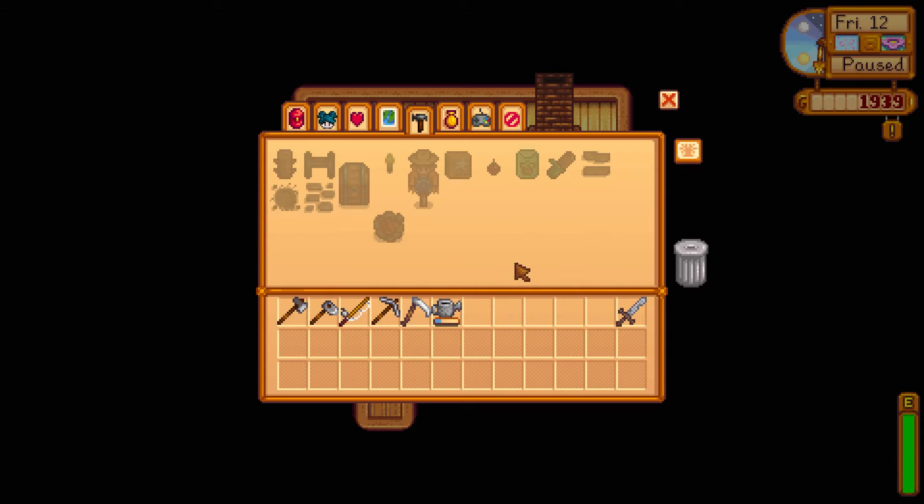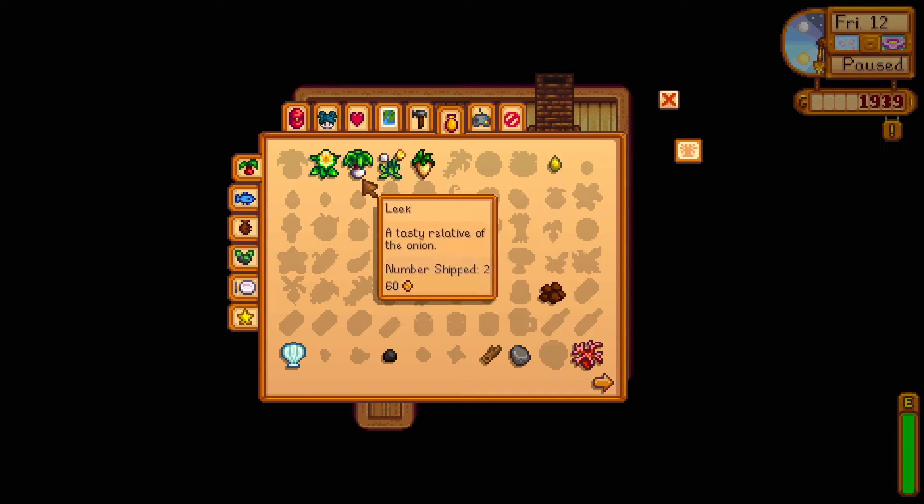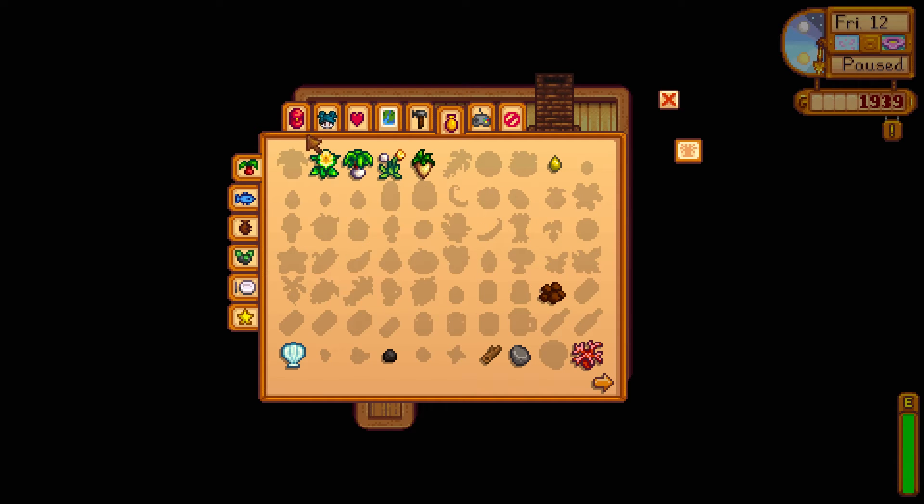Our potato crop and parsnip crop — I picked them. I didn't sell them yet; I saved them so you could see. We also got a quest to give somebody a potato, which is useful because we have one. We'll try and do that today. We still haven't found a leek — I still need to find one.